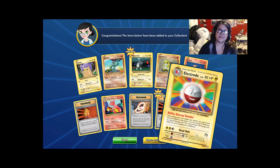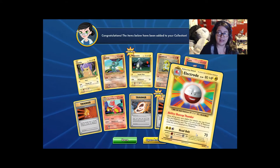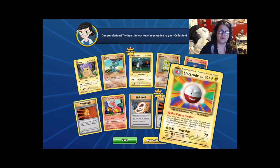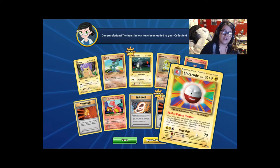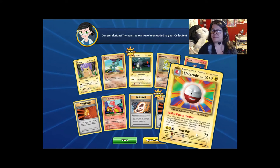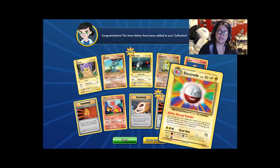I was having a discussion with my buddy about the Electrode card, specifically concerning its ability — where you can knock out the Pokemon and attach it to an electric Pokemon as a special energy card providing two electric energy. But it requires you to knock out the Electrode. The question is: does your opponent gain a prize card or not? My friend says no, but the PTCG Radio Podcast says your opponent does gain a prize card. I'll proxy it into one of my decks and see what the verdict is.